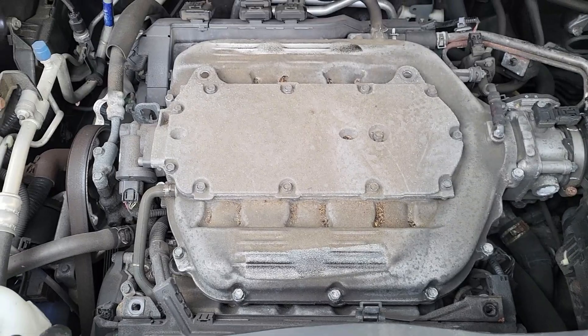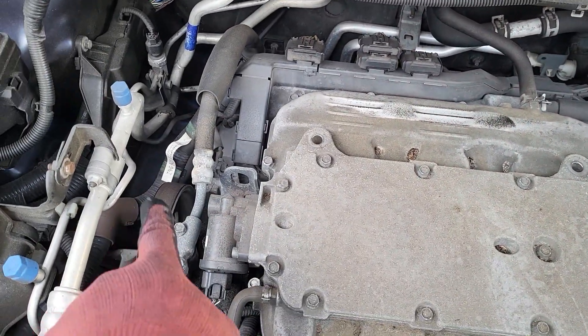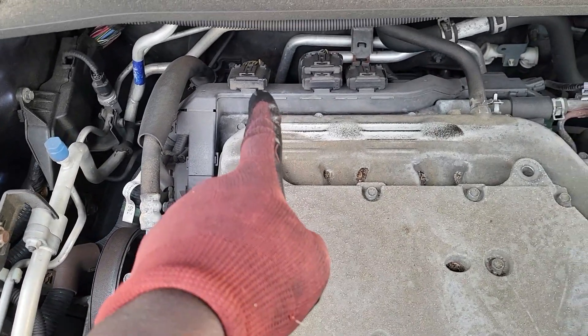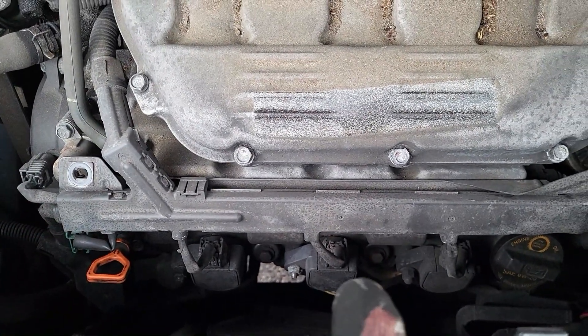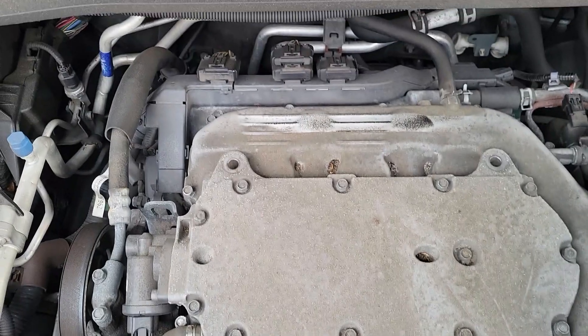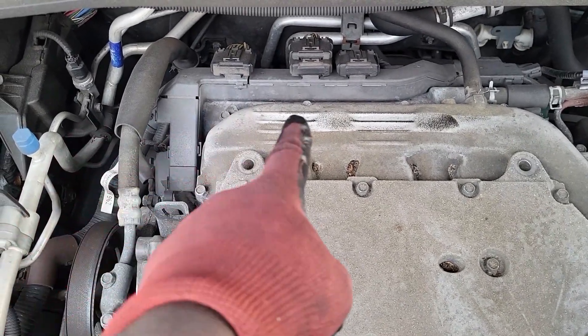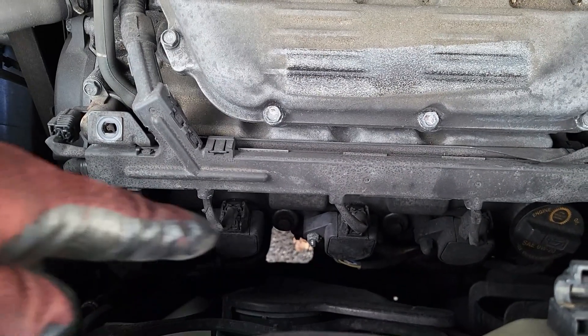The cylinder order starts from the back. Keep in mind this is the front of the engine — cylinders go one, two, and three on one side, then four, five, and six on the other side. The side starting from one is bank one, and the other side is bank two.